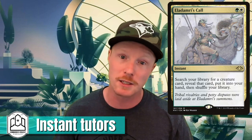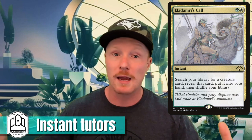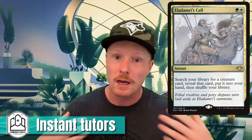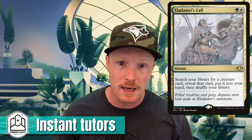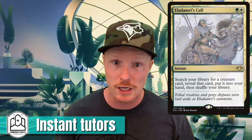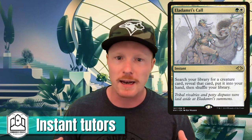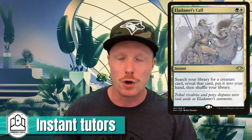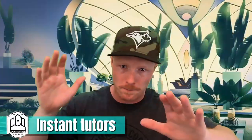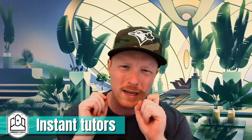My number two favorite instant speed tutor is Eladamri's Call. I like it because it searches for a creature at instant speed and that can be any creature — one that wins you the game, enables your strategy, or acts as a hidden commander. It's instant speed so you do it at the end of player four's turn and it's just fantastic. It's gotten a couple of reprints so it's pretty cheap compared to other instant speed tutors, and it's almost non-restrictive because creatures can do almost anything.